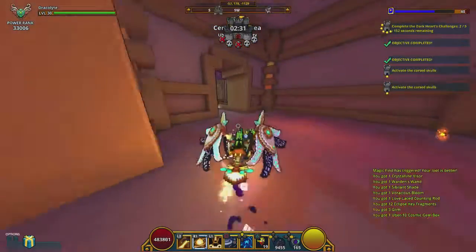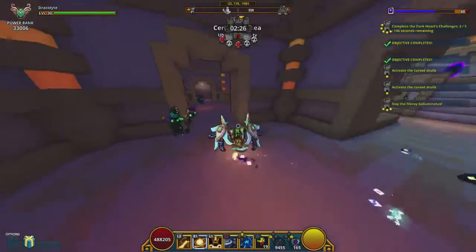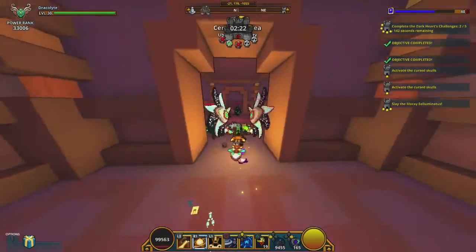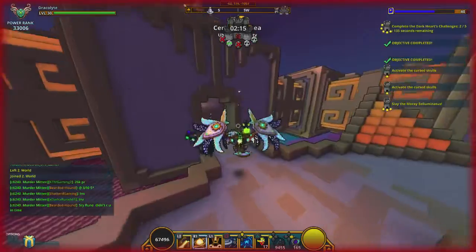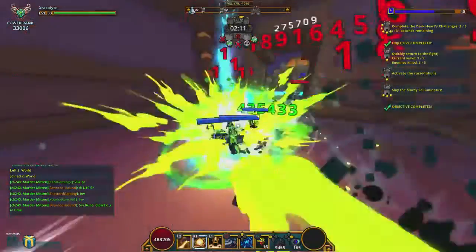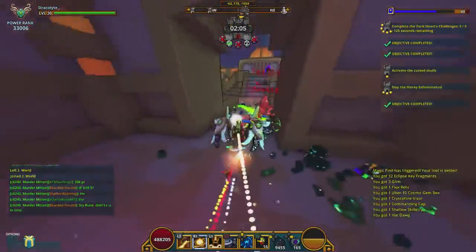After we clear that one, we'll head back out to the main area and then go into the next one. This one has one side room here, but nothing in either one. This is one of those rooms where there's nothing here — there's just a room, nothing extra to go into. So clear that one out and move on.